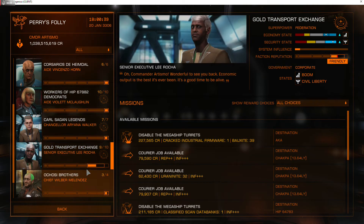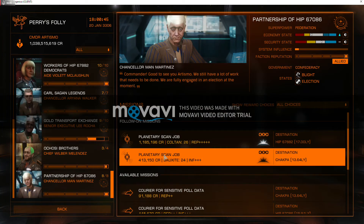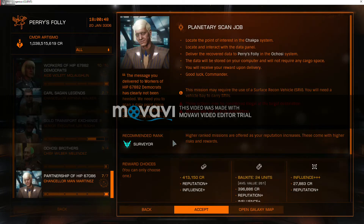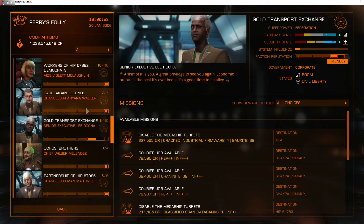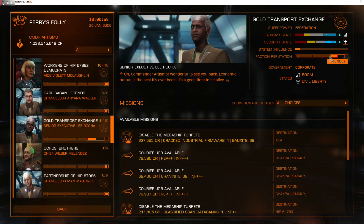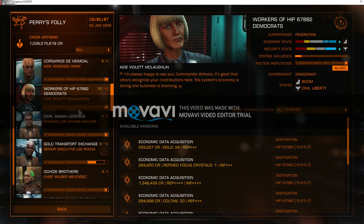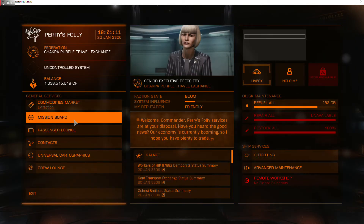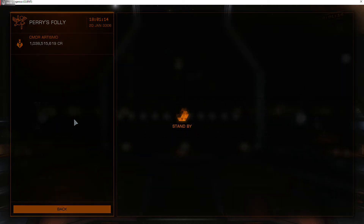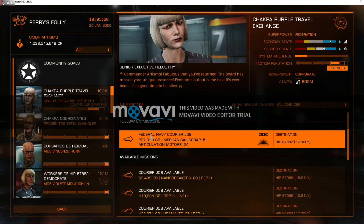There's a new scan job that repopulated, and three missions from this contact. So I'm going to accept these three and roll the dice with him again. And like I said, if you don't get them you can just abandon them — it does hurt your rep a little bit, but it just takes a couple missions to get right back into the Allied zone. Backing out, and then going back in. Voilà — Navy Federal Courier Job. That will get you a rank.